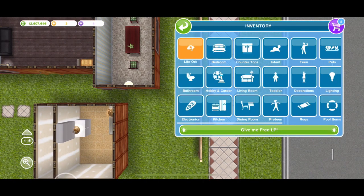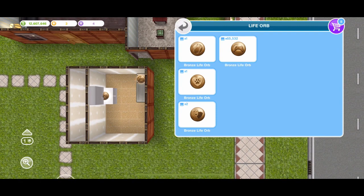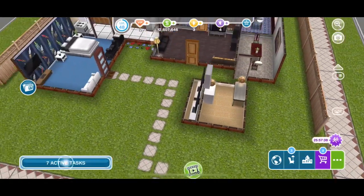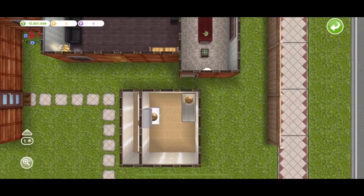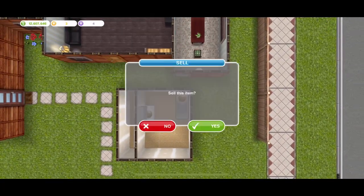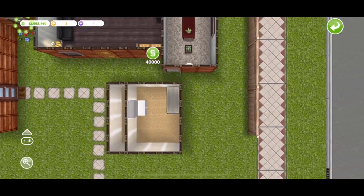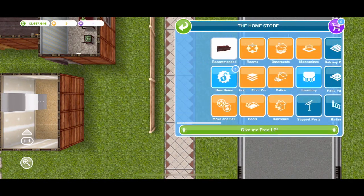Go to your inventory to check if it worked. I already had 65,000 of the bronze game life orbs. I'm going to sell these two off just to show you that you can sell them all for 30,000 each — that's a lot of coin. I'm going to redo it again to make sure you guys got it.